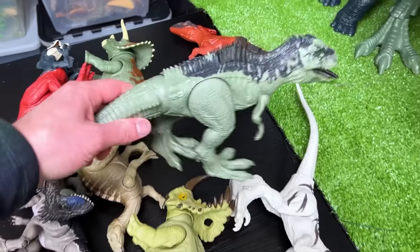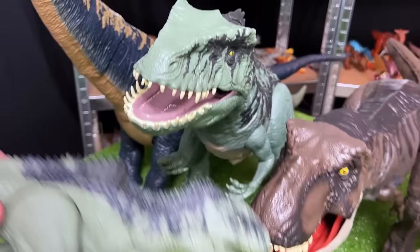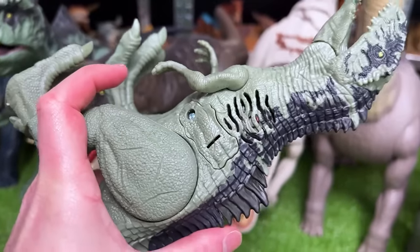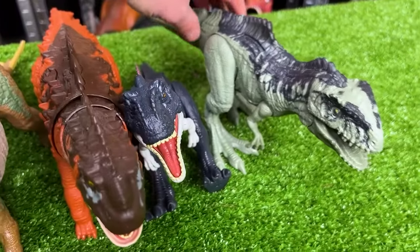Here is the Sound Surge Giganotosaurus figure. Once again, it has pretty similar coloring as the Super Colossal figure, and this one comes with sound effects as well. It's pretty cool, so let's set this right next to the Rajasaurus figure.